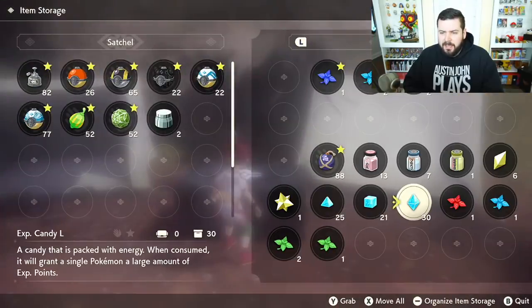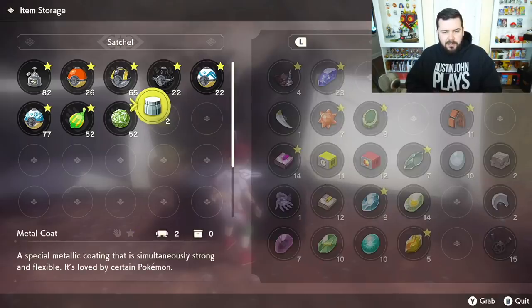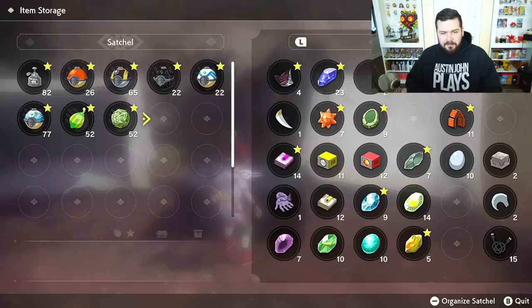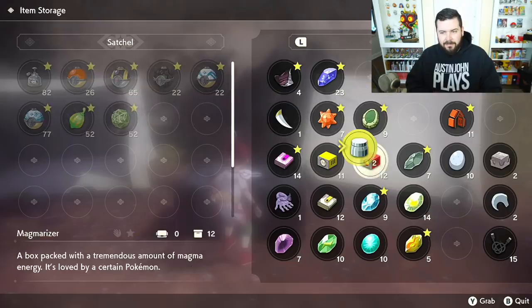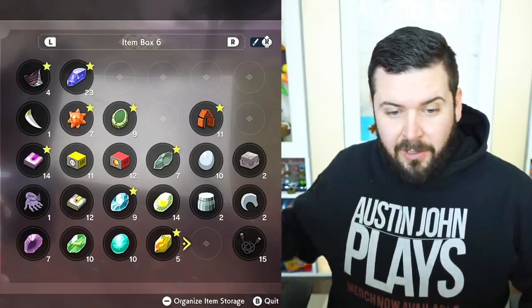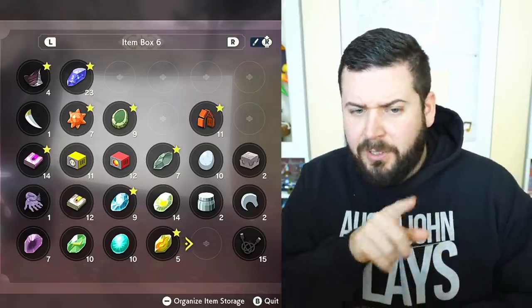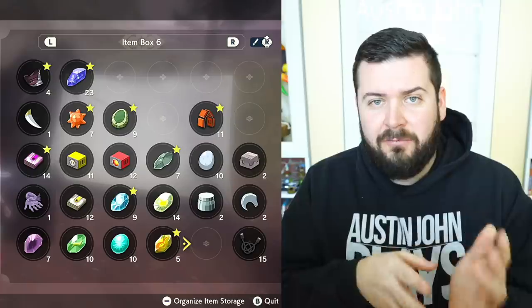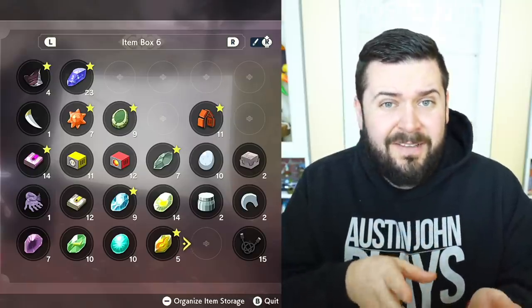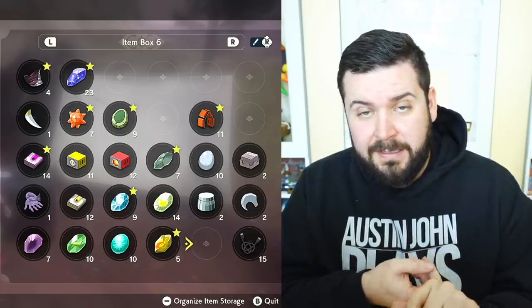I was going through my inventory and realized I have so many evolutionary items that I don't really think I need. So I decided to make a chart comparing and contrasting every single item that's really needed for the entire game. It turns out there's not a lot. Here are all the evolutionary items you actually need, and I started putting stars by the ones I either have the Pokémon ready for or don't need any more. I don't want to keep buying them from the Ginkgo Guild guys.